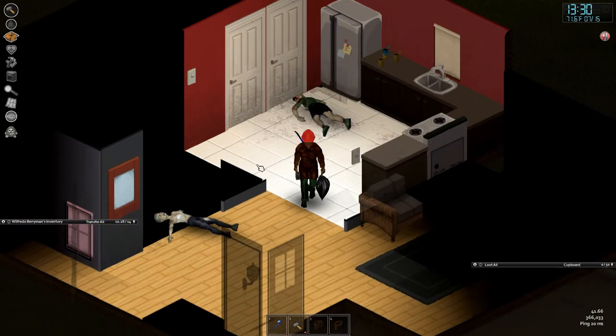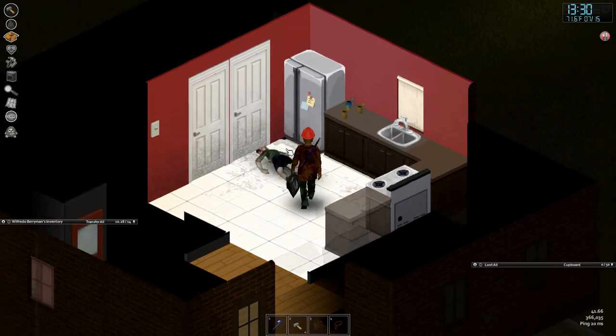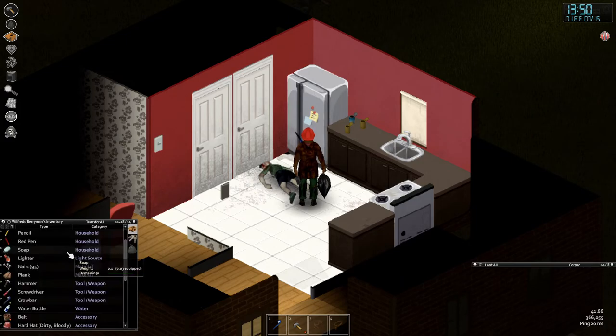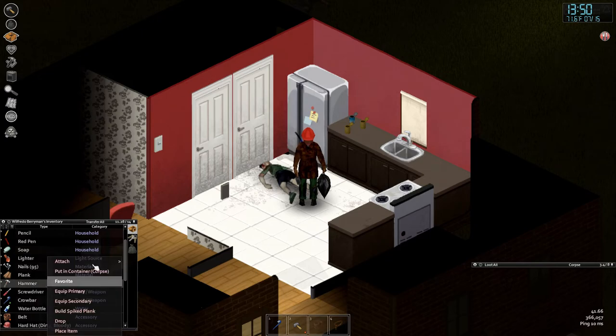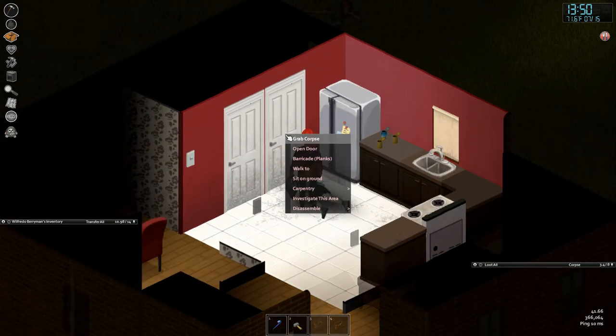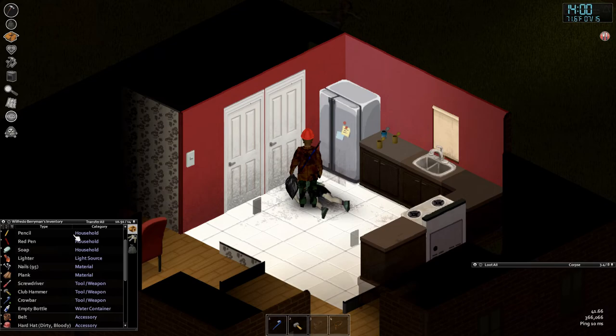Through the powers of admin magic — yes, I cheated, just this once to illustrate a point — I equipped a proper hammer and now the barricade option appears. So I don't know if it's intentional, but it seems the club hammer cannot barricade. Ridiculous!